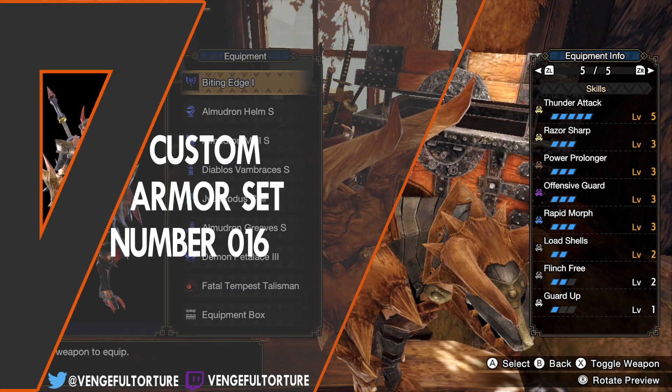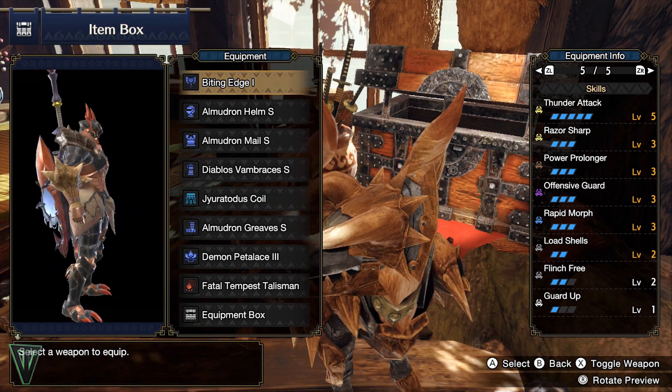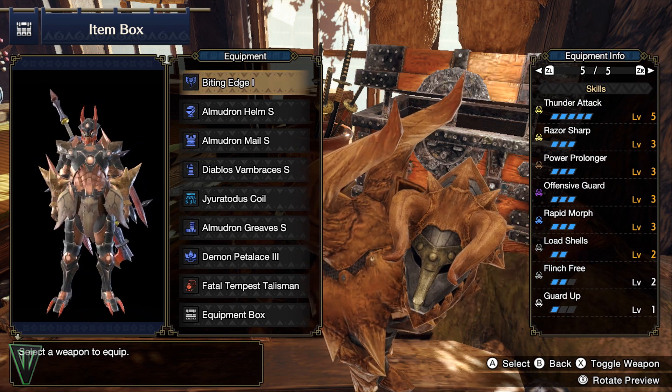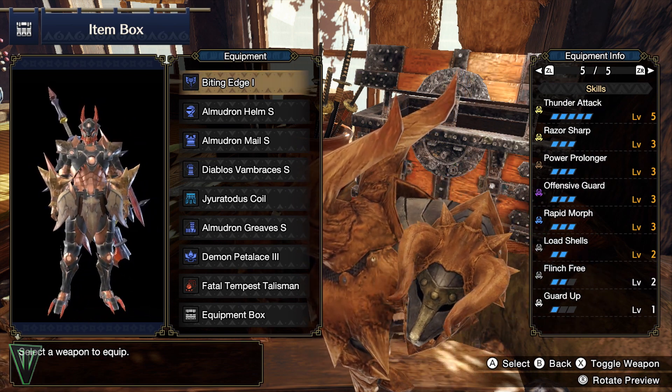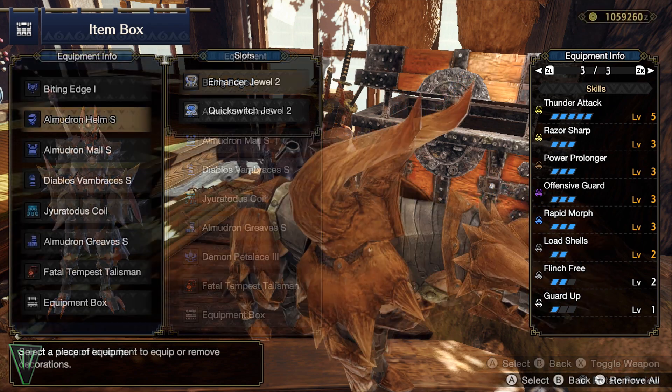My last Chargeblade set was an easy-to-make entry impact phial set, but what about elemental phials? They deserve some love too! Here's a pretty fun set that just kind of fell together as I was messing around in the armory. Full Razor Sharp, Power Prolonger, Rapid Morph, Offensive Guard, Load Shells, and the element of your choice make this a decent set.